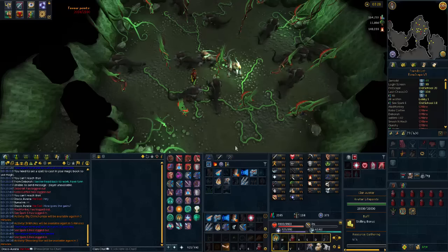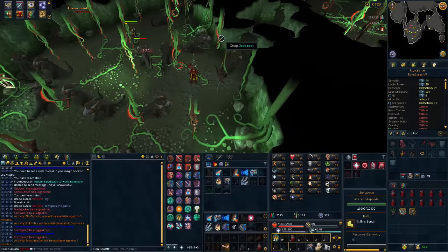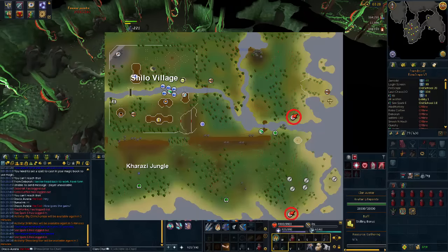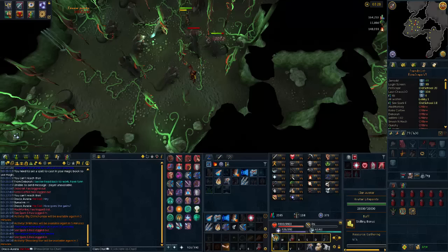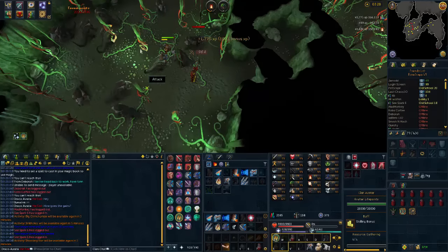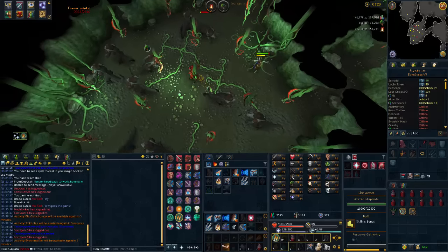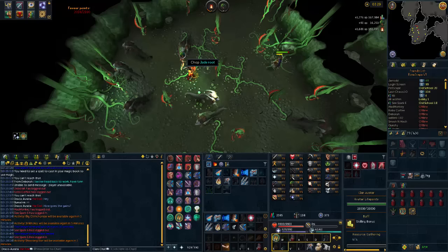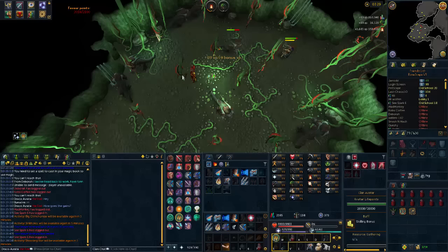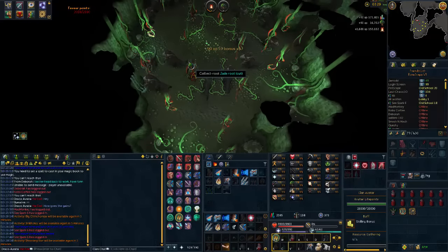As a quick example, I'm currently at jade vines to test this. This area requires free firemaking and you can find it just north of Herblore Habitat by hopping down the hole. We're going to pot up with our prayer renewal, turn superheat form on, and as I cut these jade vines, these curly roots will instantly be converted into firemaking XP every single time you get these items as long as your prayer is activated.